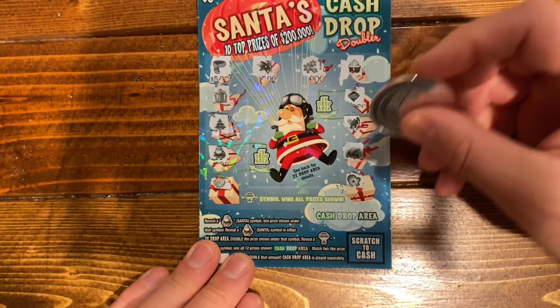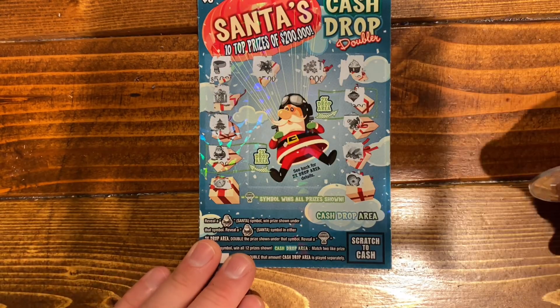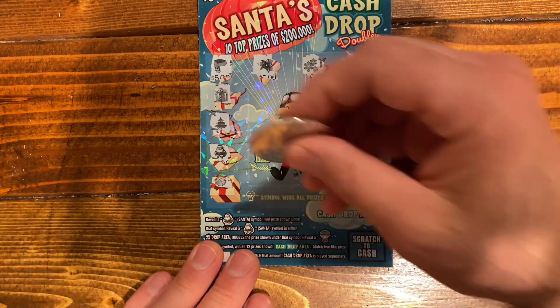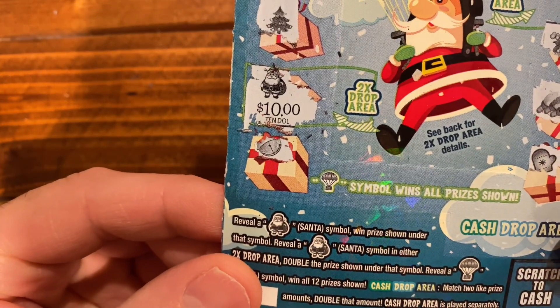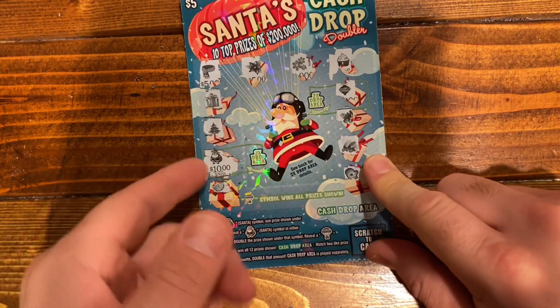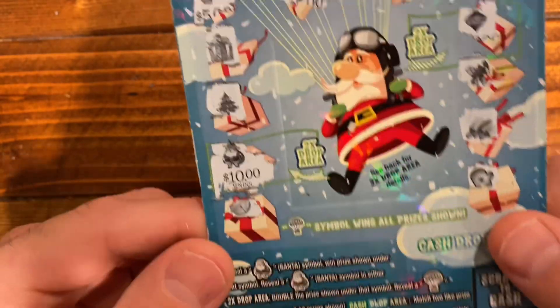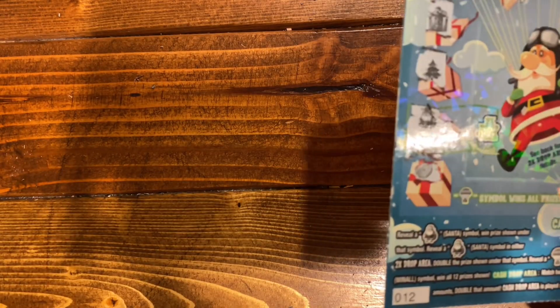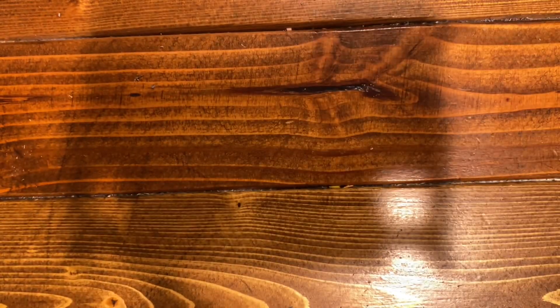So we just got that one Santa Claus. Let's see what it is — hopefully it's big. And that's two times. So what — that's 20 bucks. I'm pretty sure we got $20. Two times drop, double the prize. So 20 bucks. Nice. So we're actually ahead on this session — can't complain about that. So we got 20 bucks; we made $5 so far.